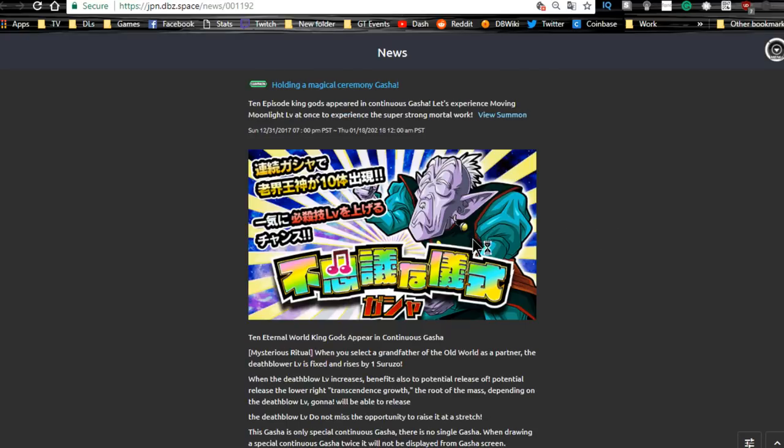The Elder Kai banner runs until the 18th — you get two multi-summons to increase the Super Attack on your characters. I did one multi-summon off camera and got a lot of characters to Super Attack 10. You have two weeks left on that.